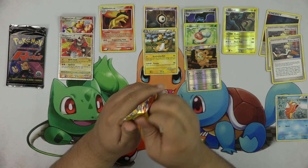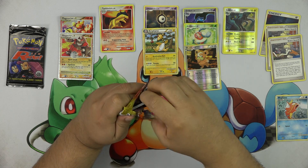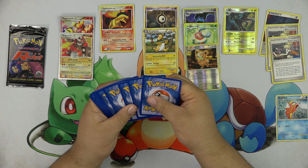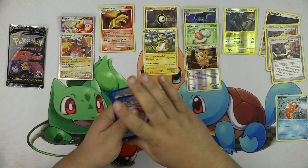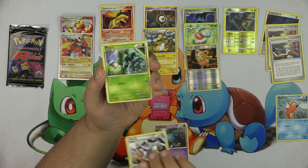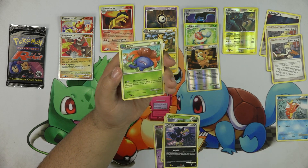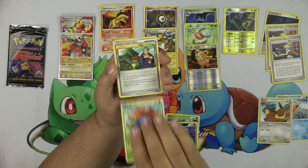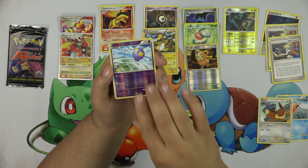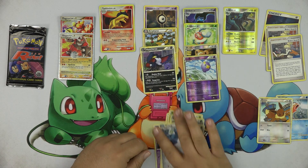Undaunted pack — all I need is an Umbreon or Espeon Prime and my day is done. Best Wednesday ever! We got Misdreavus, Wobbuffet, Murkrow, Eevee, Gloom, Sage's Training, Metang, Drifbloon, and Honchkrow. No luck on the Prime, but it's all right.